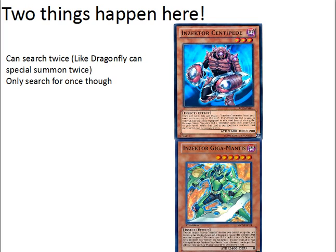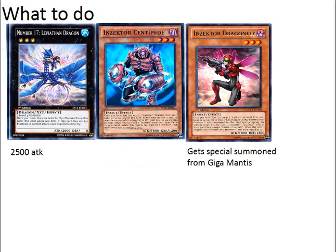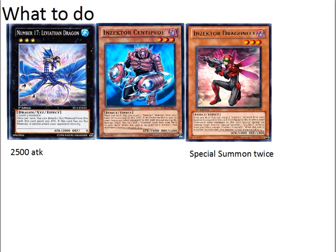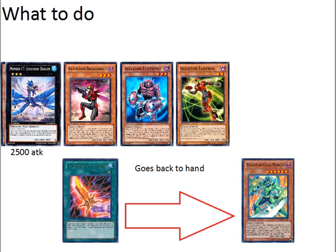We're only going to search one time. Gigamantis got sent to the graveyard while equipped, and assuming nothing happened to the Insector on the field, it can special summon an Insector from the graveyard — which we're going to pick Dragonfly. So we'll search for another Sword using Centipede's effect, and Insector Dragonfly gets special summoned via Gigamantis. We'll equip Dragonfly with the new Sword we just searched. We'll use her effect to equip Hornet from the graveyard, then use Hornet to destroy the Sword. She gets to special summon twice again because she lost two equips. Something to keep in mind: when a monster leaves the field and comes back, it's considered a new monster, so we were allowed to use Insector Dragonfly's effect again. Sword got sent to the graveyard, so we add Gigamantis back to our hand from the graveyard.